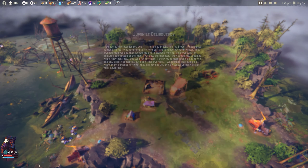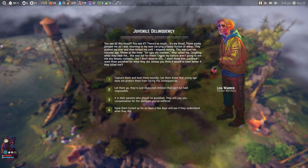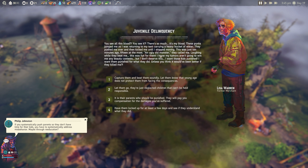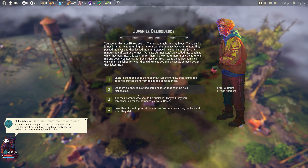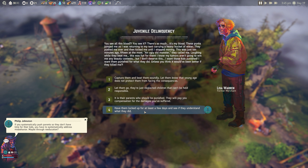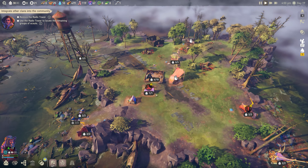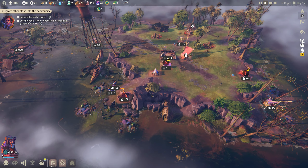Unrest is building up. At some point you'll also be able to exile a different clan if you don't want them. One person is thirsty - water is a bit low. Your decisions raise or lower clan unrest. High unrest means the clan isn't happy and may demonstrate in different ways. We have a crime event: someone was beaten and kicked while carrying water by some youths. We'll have them locked up for a few days. 30 people got a new status: Glad.